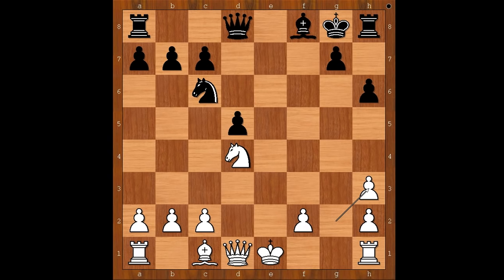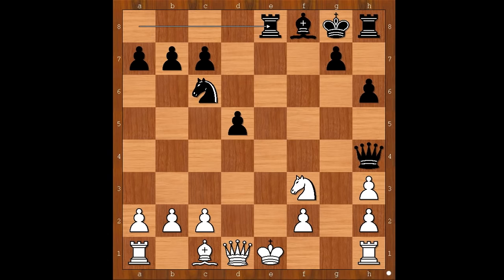Which king is less safe now? Especially after this move — Queen to h4. Knight to f3 attacking the queen. What is the best square for the queen? What would you do? Rabiega played rook to e8 check. It is now obvious that the white king is less safe, isn't it? King to f1.